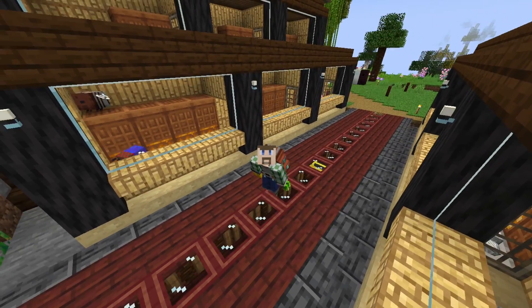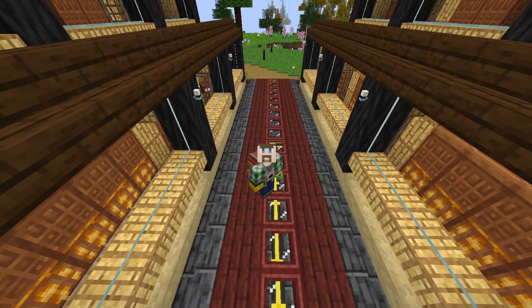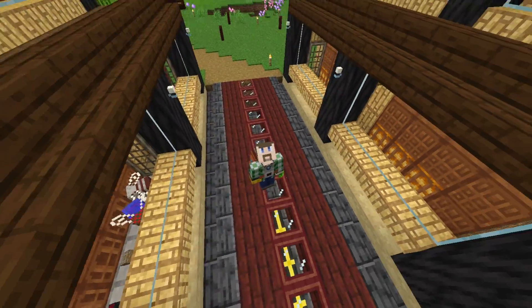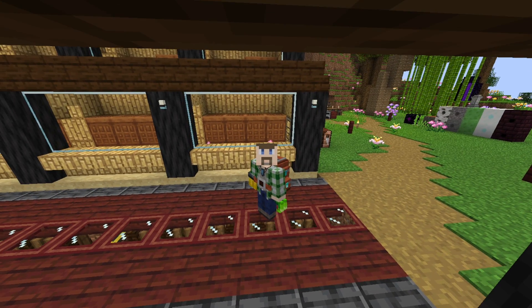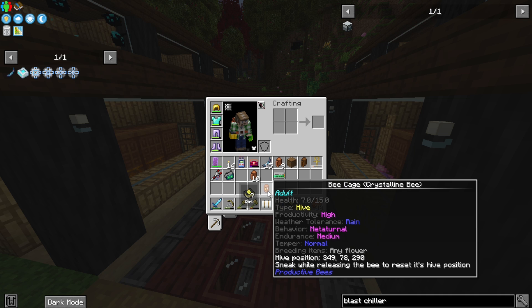I also added the simulation upgrades to most of my hives — I was just waiting on some more emeralds to finish that out. What I wanted to do was get started on bee breeding, because when we look at the stats of a bee, as I've shown previously, they have various stats and the main three we care about are productivity, weather tolerance, and behavior.